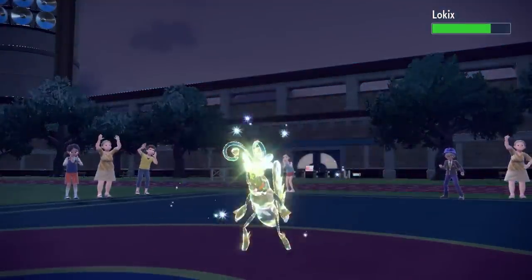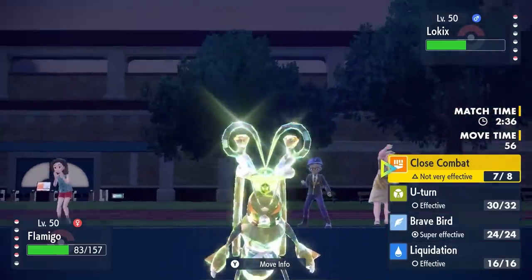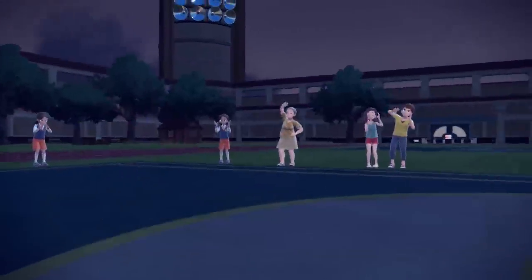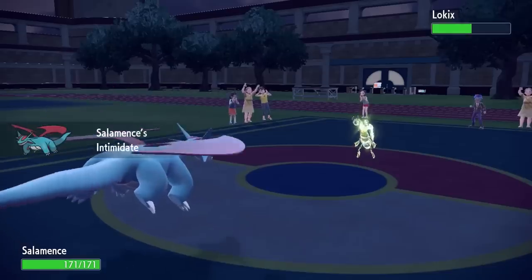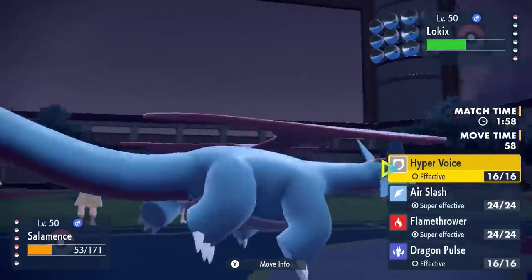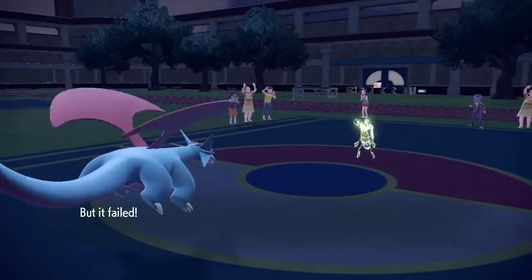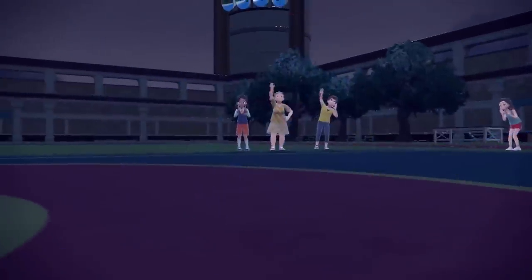They're down to Lokix and Quaquaval. Lokix comes in taking that Stealth Rock damage. I can outspeed it and go for Close Combat, but I believe it only does around 40%, so I want to save Scarf Flamigo for later. I switch into Salamence, whose fat ass comes in with Intimidate, dropping that attack one stage. It goes for First Impression — even through Intimidate, it does so much damage. But since it's locked into Choice Band, it has to use First Impression again, and this time it fails. That's why we hate Choice Band on First Impression — if you run out of options, you're going to have a bad time.